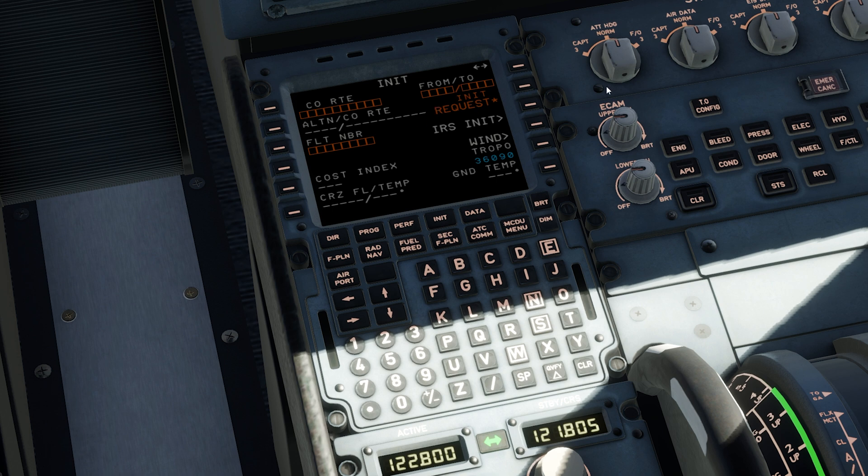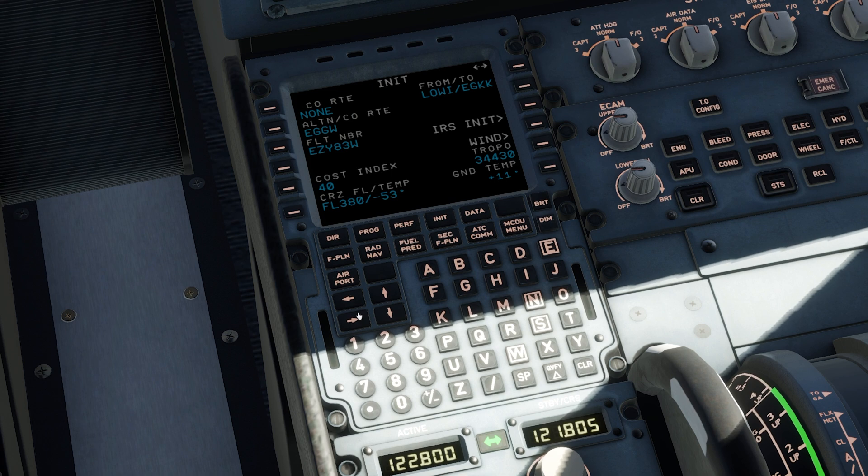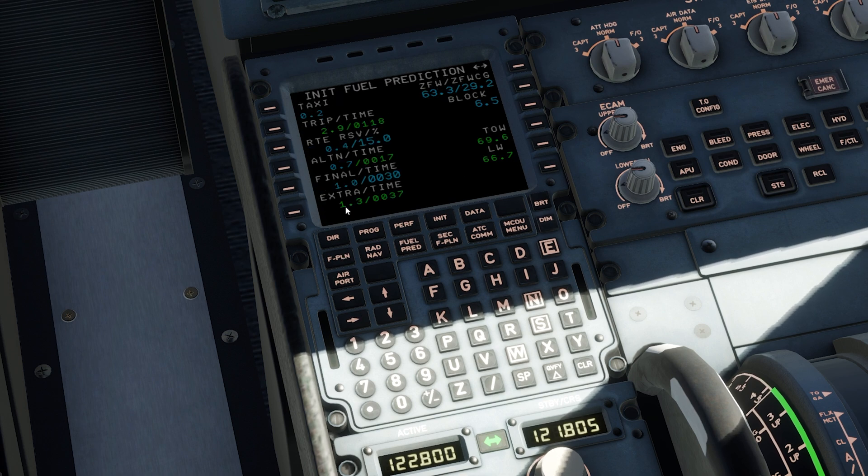File your flight plan onto the A320 NEO aircraft and press init request. This is going to populate your flight plan — everything except the performance and the SID and STAR. And there we go — the fuel's set.